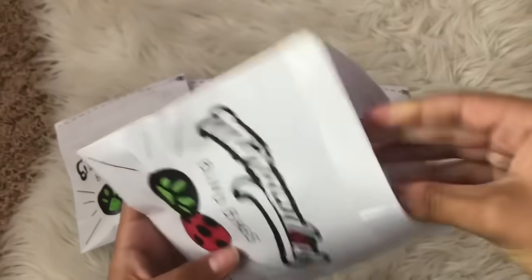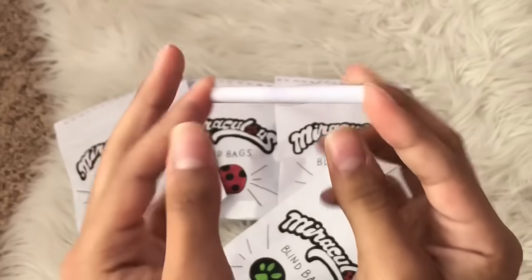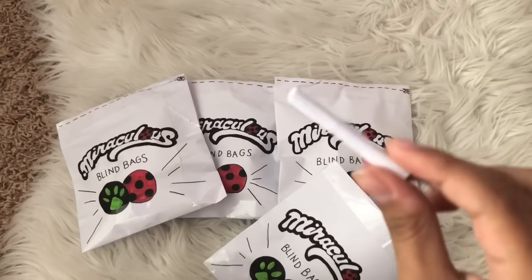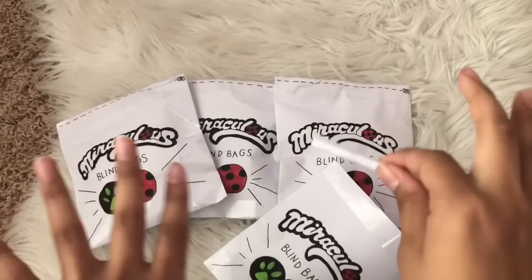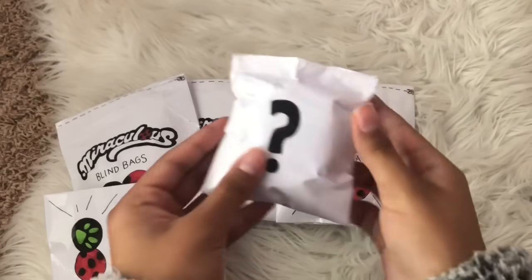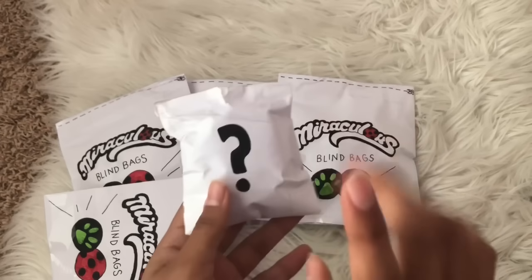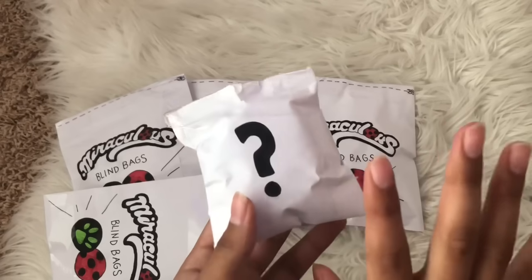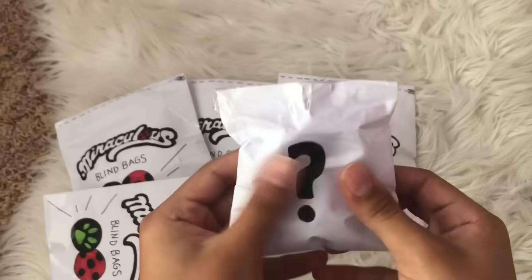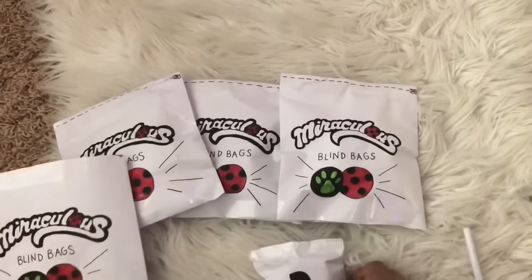Okay guys, look inside! So first we have this little scroll right here — I guess this is where it says the name of the character, so I'm gonna put this aside for now until we open the actual squishy. And here is the blind bag. I actually wonder what we're gonna get — I know the four characters I made but I actually don't know what's in here right now. Here's the little blind bag it comes in.